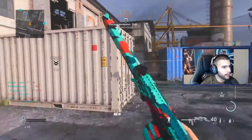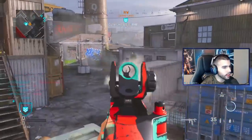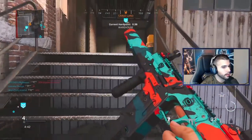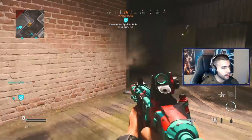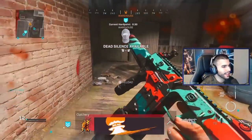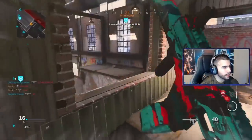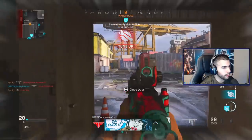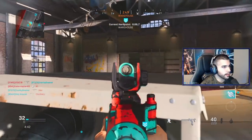I hate when teammates team shoot you, but worse I hate when teammates accidentally stun you — because in this game you can actually team stun and team flash, whereas in actual competitive game modes you can't do that. Oh my god bro, this gun — I can't stress enough — this gun is actually absurd.